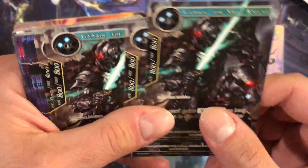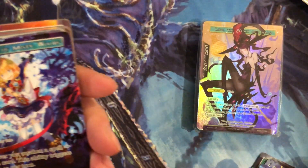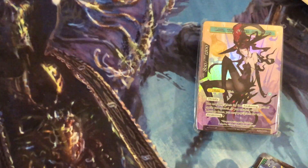Gawain the Swift Knight — that's very cool. Oh, this one's cool too. Gretel the Misty of the Woods — look at this one. And for the darkness deck, there's a lich and Lucifer.